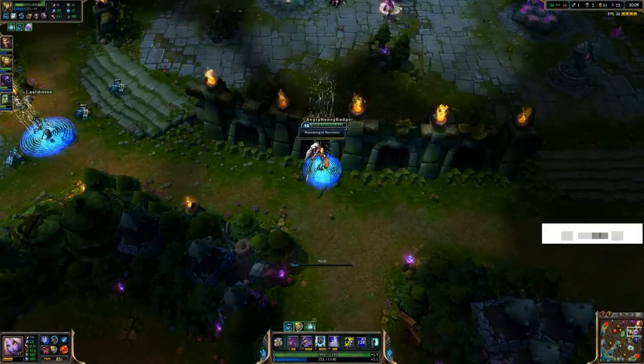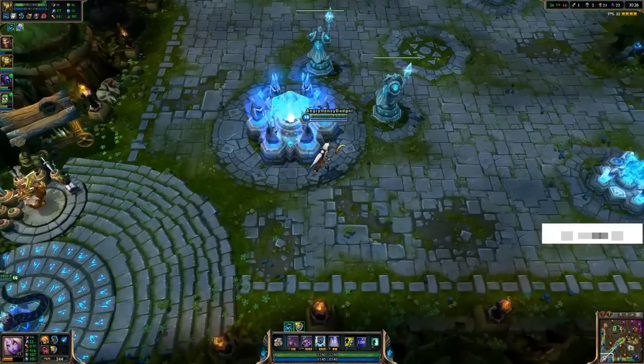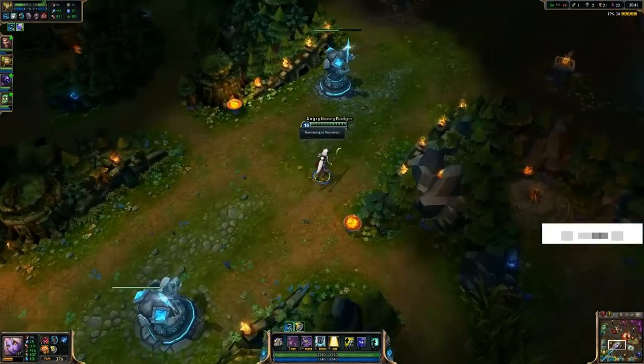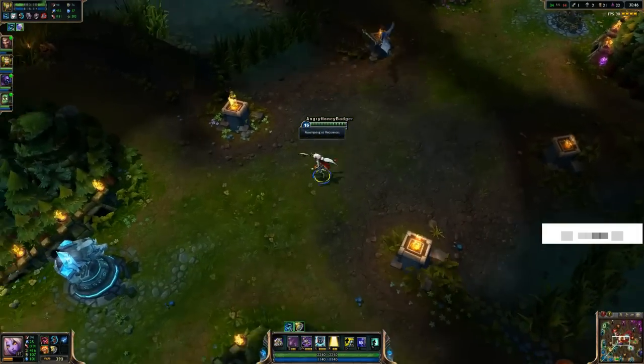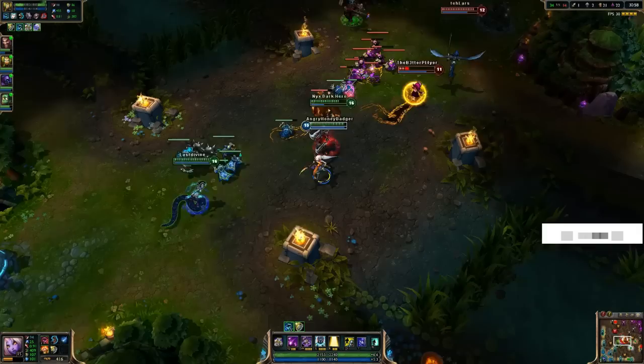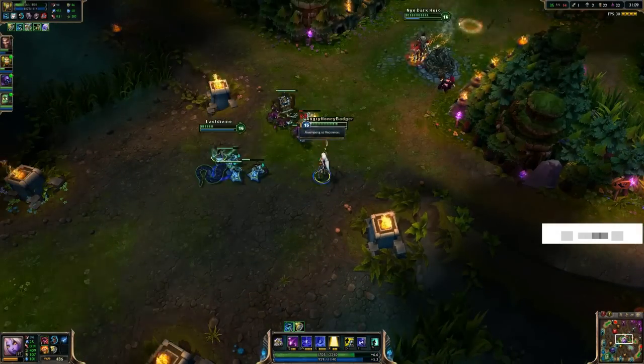As for summoner spells, I like to go with Flash and Exhaust this game. Exhaust is going to help my carry, especially in fights, and Flash is for getting away, which is a good thing to have as a support. I also finally took my Philosopher's Stone and built it into Shurelyia's — it's a good item, get it. Health regen, mana regen.